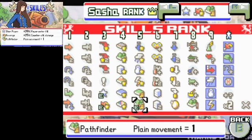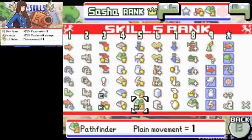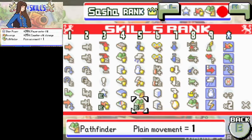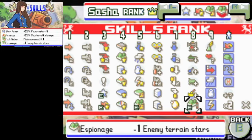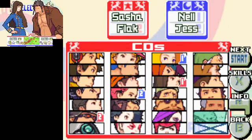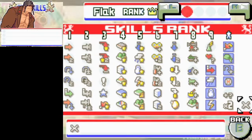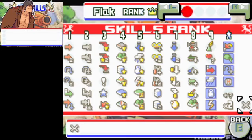I'll give her Pathfinder, because it's actually going to be very important in this mission — there are a lot of forests covering some of the areas that are important to get to. And let's just reduce the enemy terrain stars. Flack is going to get 1, 1, 4, and 0.